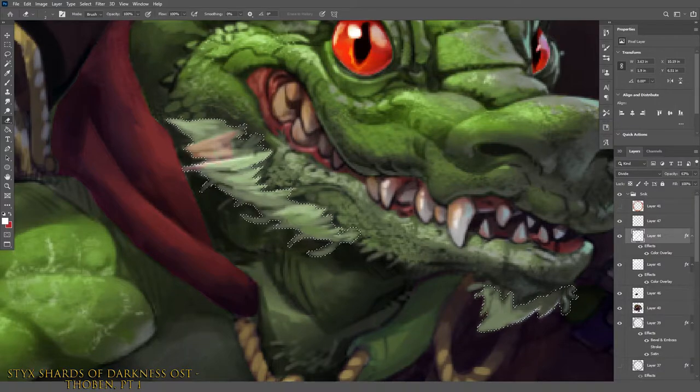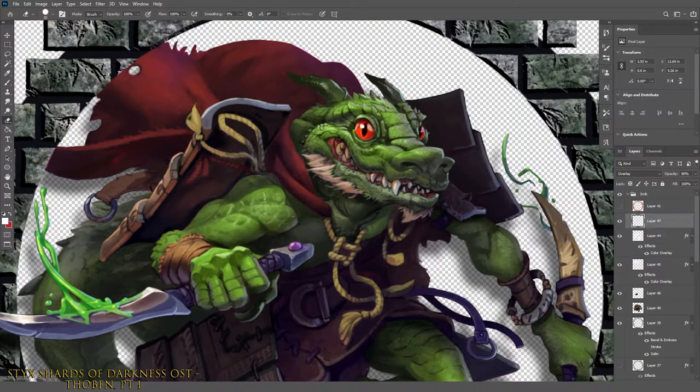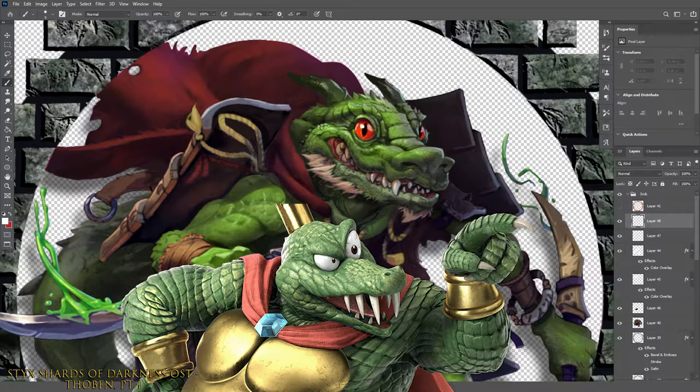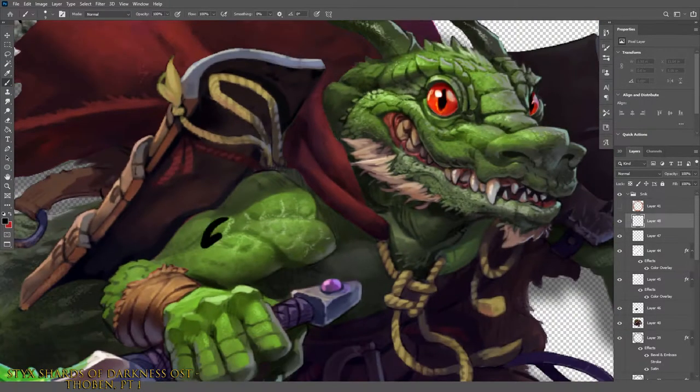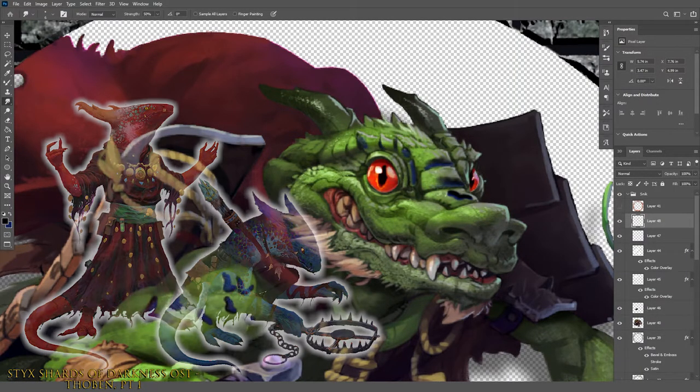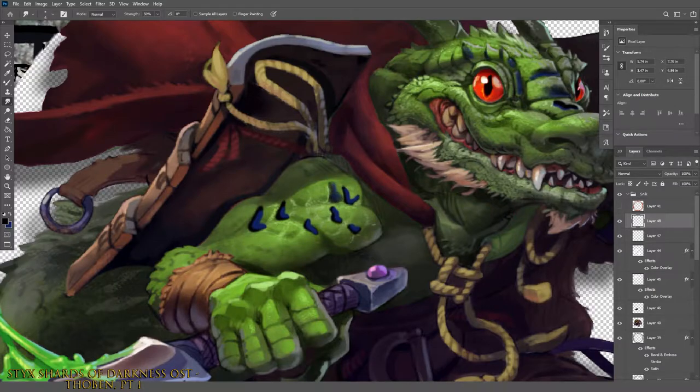Looking at it now, for some reason he feels oddly familiar. Finally, Pathfinder kobolds have scale variety to them. I don't think I'm going to push it as hard as their art depicts, but I definitely want some shades of blue to be visible in the right light.